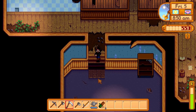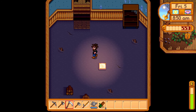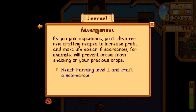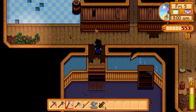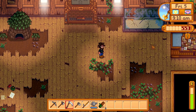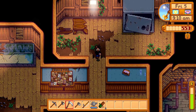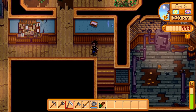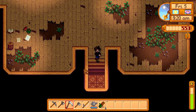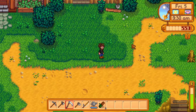In order to investigate and start doing the bundles for the Community Center, you need to enter one of the rooms where the first tablet is located. Unfortunately, you will not be able to read the encryption or the writings on the tablet. So what you will need to do is, on the next day, you receive a note from the wizard himself, and he will be able to help you translate the tablet.